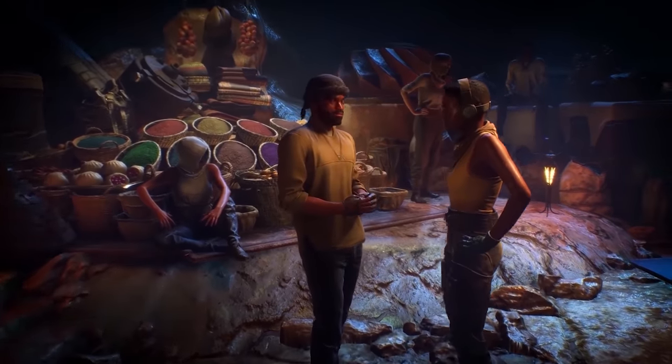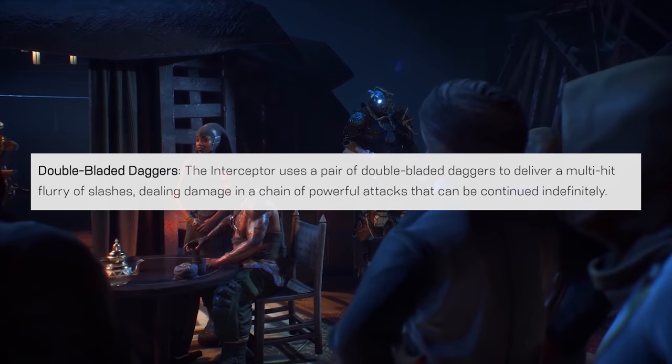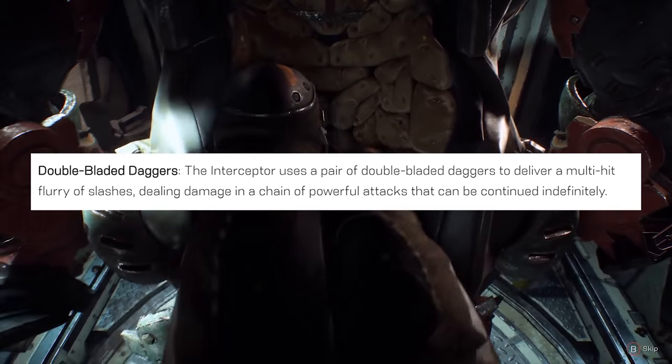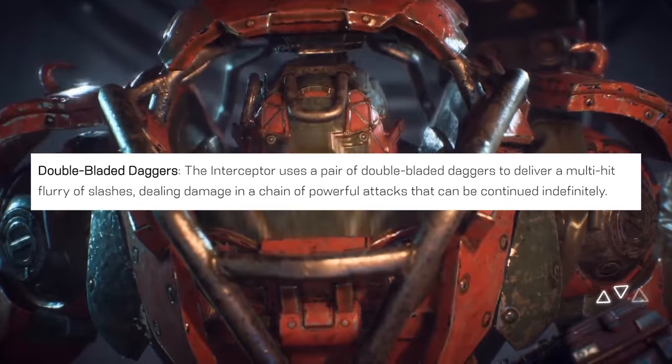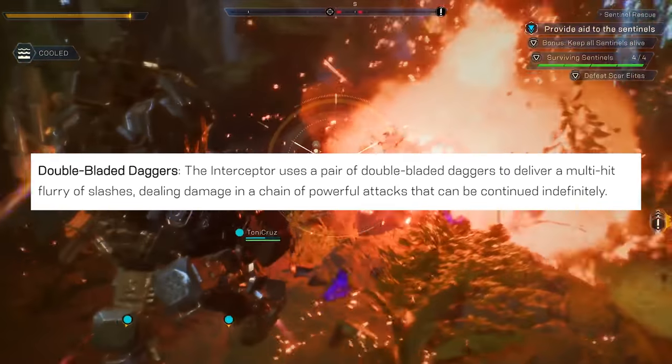Interceptor Javelin Exosuit Melee Ability — Double-Bladed Daggers: The Interceptor uses a pair of double-bladed daggers to deliver a multi-hit flurry of slashes, dealing damage in a chain of powerful attacks that can be continued indefinitely.